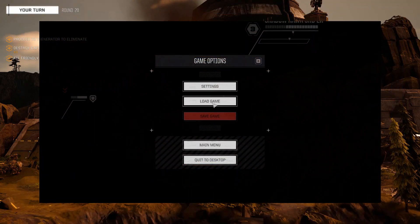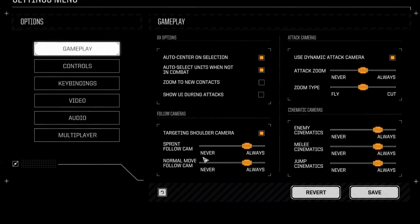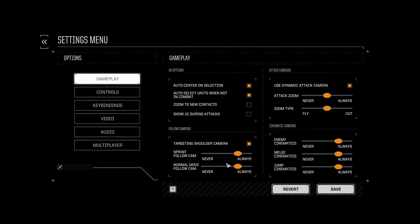Here's how we're going to change those settings. First, you are going to want to navigate to the settings screen by hitting escape and then settings. Next, find the scroll bars that control the normal follow cam and sprinting follow cam, which can be seen right here. All you have to do is slide those two bars all the way to the left where it says never, and you won't have to worry about any of those animations anymore.